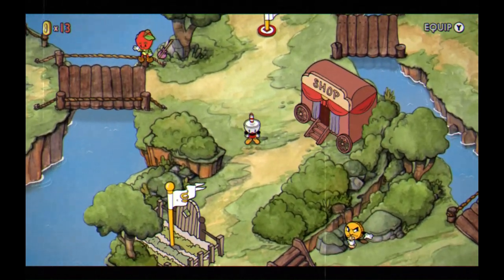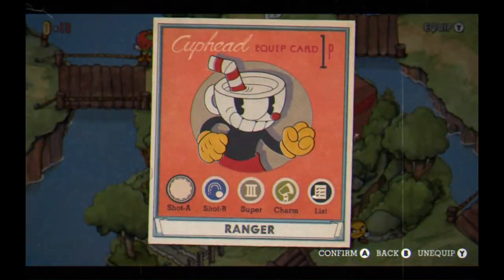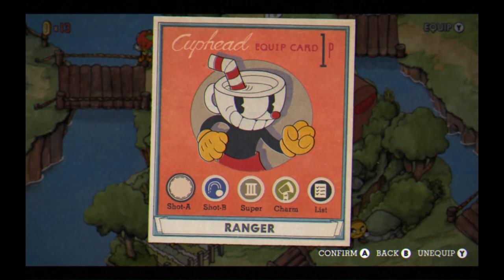It has no weapon icon — it's just an empty icon. But there is a name for it. There it is: Ranger. It's called Ranger inside the game, and there's no icon for it, so it's just an empty one.